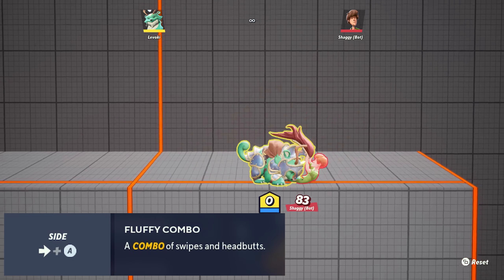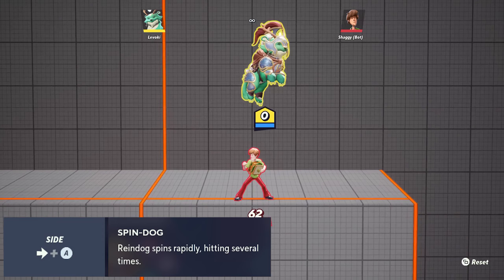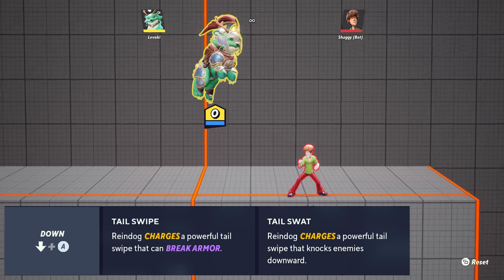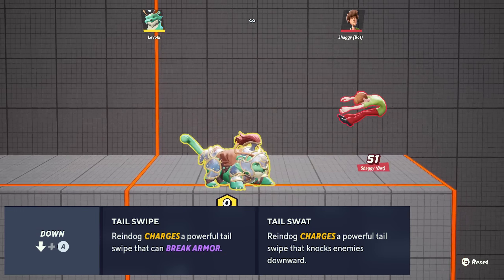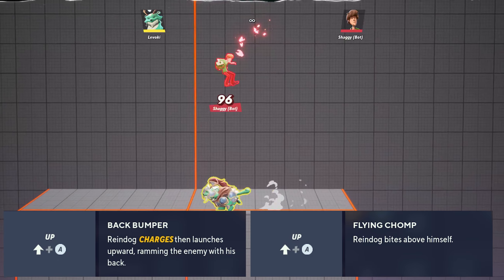Next, let's quickly run through some key melee attacks. Your side attack is Fluffy Combo — it's a simple, cancelable jab combo that can lead into a lot of other moves and mix-ups. In the air, it becomes Spindog, a great approach tool and combo starter. Tail Swipe and Tail Swat are Raindog's down attacks, and both are great kill options. One will spike in the air and cover below, and the other has a large horizontal hitbox on the ground.